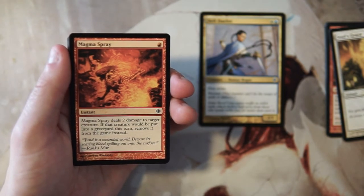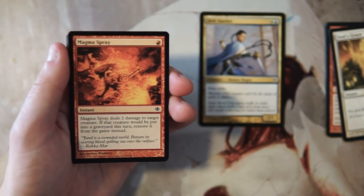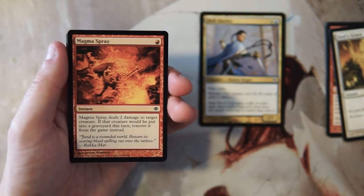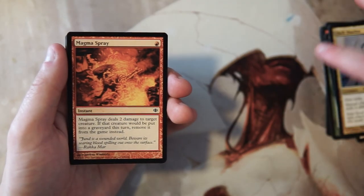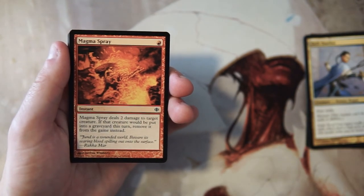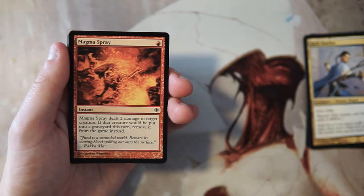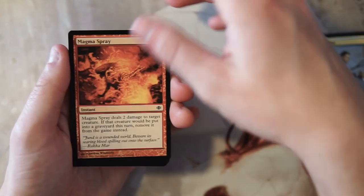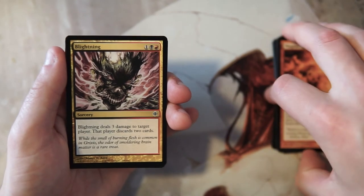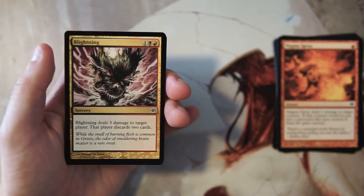Magma Spray is an instant for one red — it deals two damage to target creature, and if that creature is put into a graveyard this turn, remove it from the game instead. This is really, really good removal. For one mana at instant speed with an exile clause, this is just all around amazing. I would definitely pick this so far.